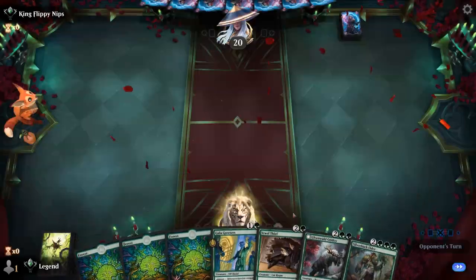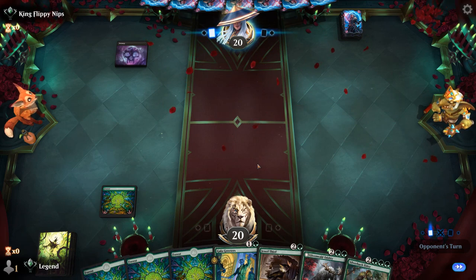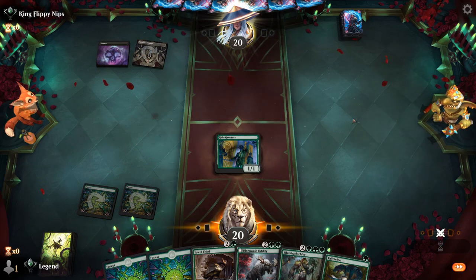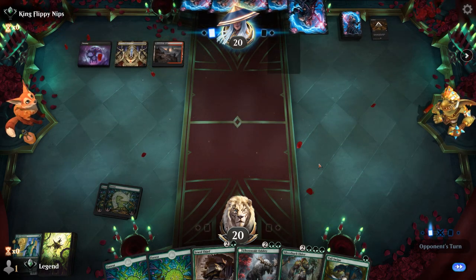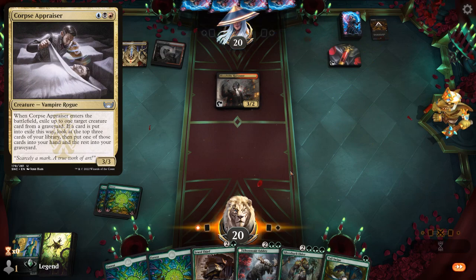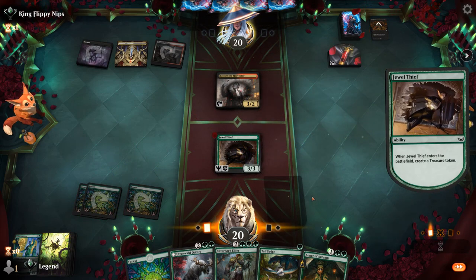Game four: we're on the draw with a keepable hand — nice 2-3-4 curve, can maybe even ramp out Elder ahead of schedule. Up against what might be Mono Black or Grixis. The cards we most want to find are Augur of Autumn and Defiler. Opponent looks like a Grixis deck. Cut Down can take care of Greeters — that's fine. So now if we find Cemetery Prowler we have a creature to exile, though the same is true for a Corpse Appraiser from the opponent. Augur is perfect — we play Jewel Thief.